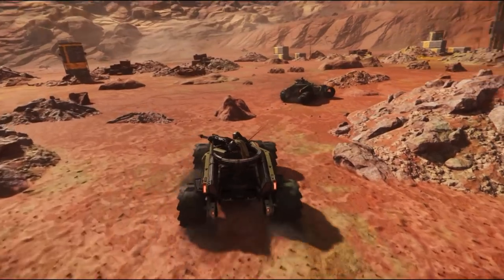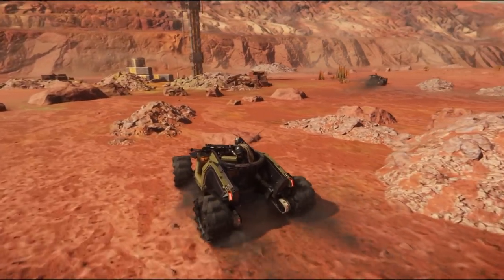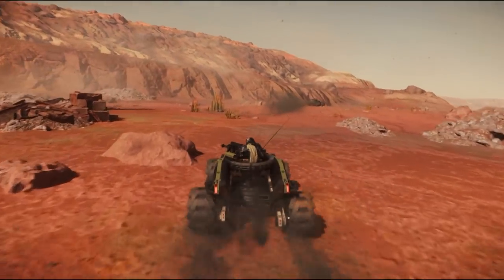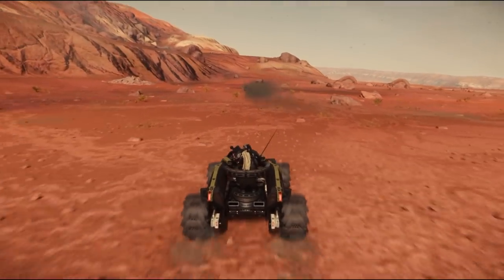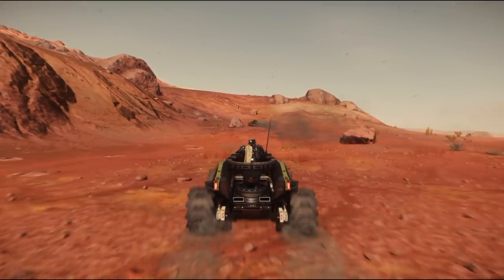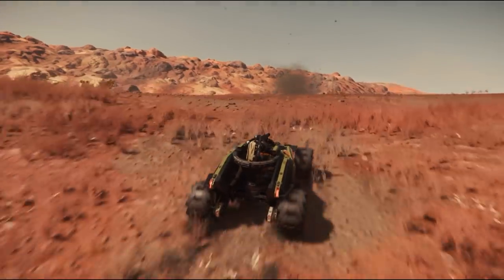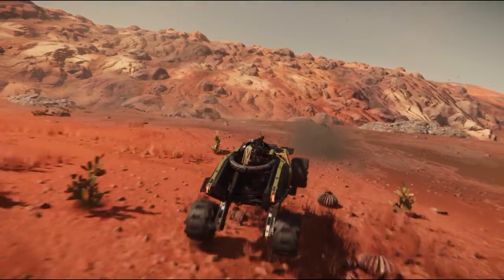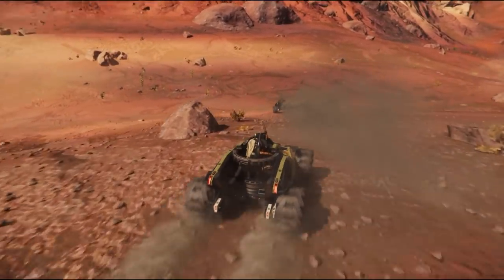The last locations to know about are several truck stops located at Lagrange points. Look for things like HURL1, HURL2, or CURL1 — these are places where you can spawn ships in space, do a little shopping, and use them as convenient meetup locations.